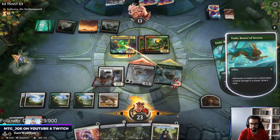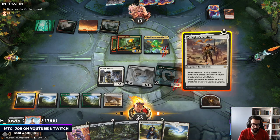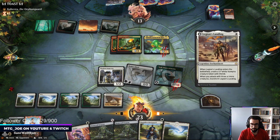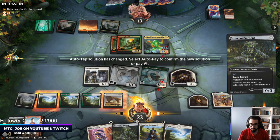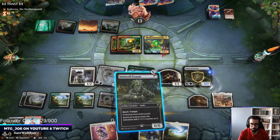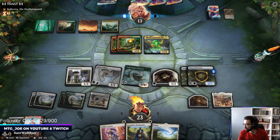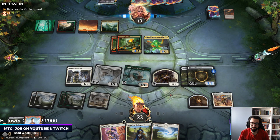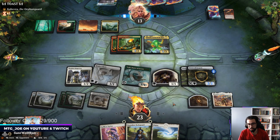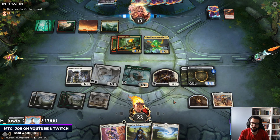Draw two cards. Let's just go as wide as possible. If we had Clarion Spirit here, we would have gone crazy wide. Toski might be the answer to these weenie strategies because you generally run out of gas pretty quick. Stone Coils look like an all-star this game.